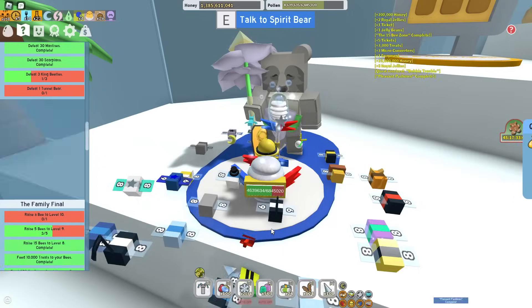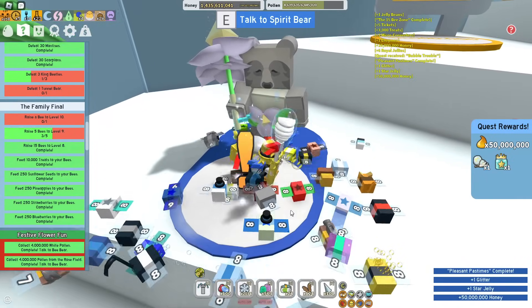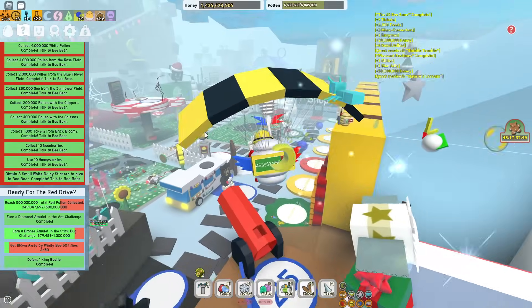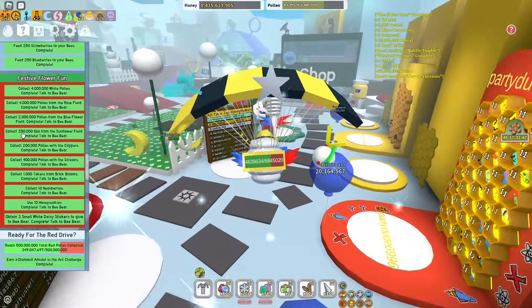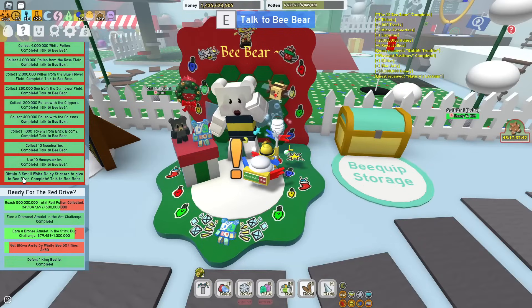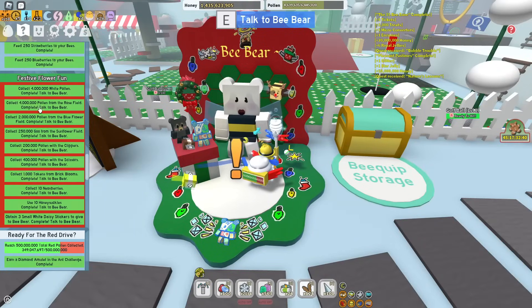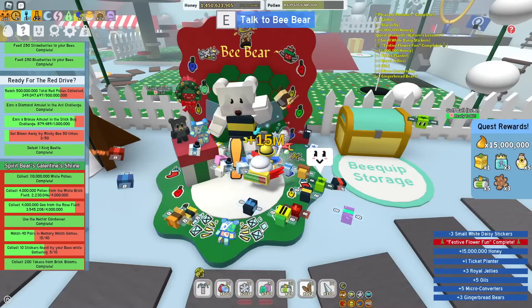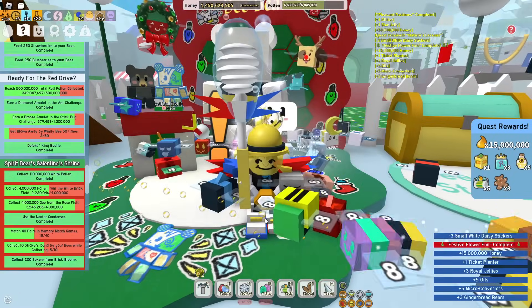Anyway, let's get through all the Spirit Bear's dialogue. I've got a Star Jelly and a Glitter. 5 more quests to the Spirit Petal. And finally, we completed the B-Bear quest, Festive Flower Fun. This one took me absolutely ages to do — it was painful. I had to trade for 3 white daisy stickers and get loads of goo in loads of fields. It was not a fun quest to do, however let's claim it. 4 more quests till I get that Cub, buddy.